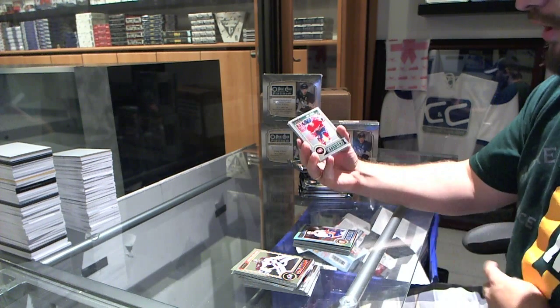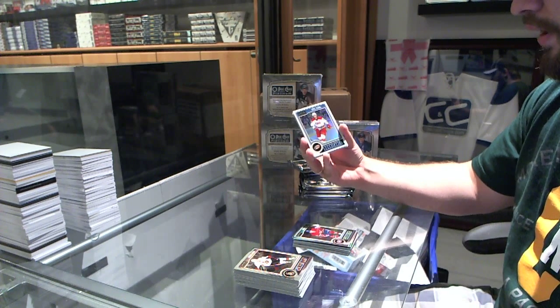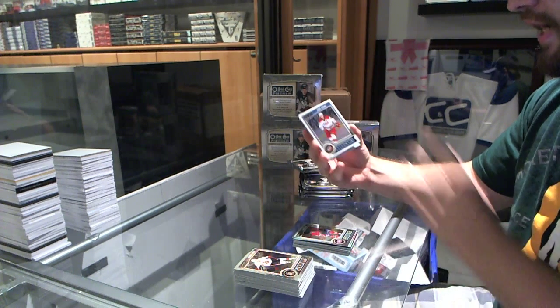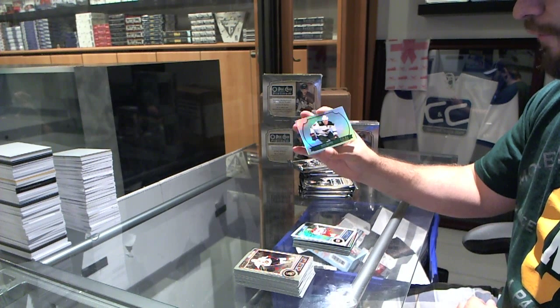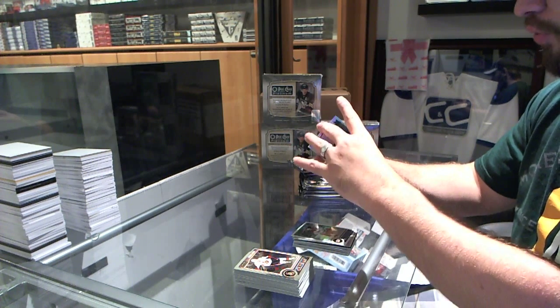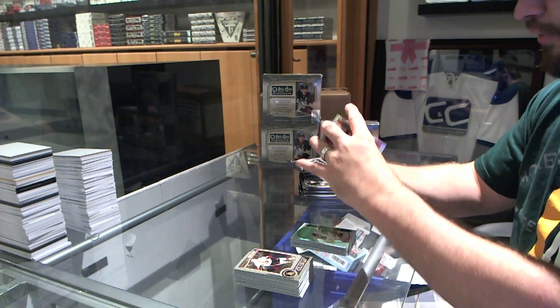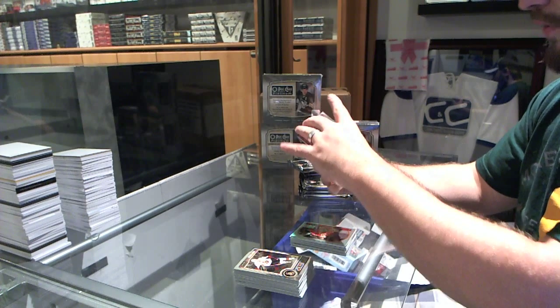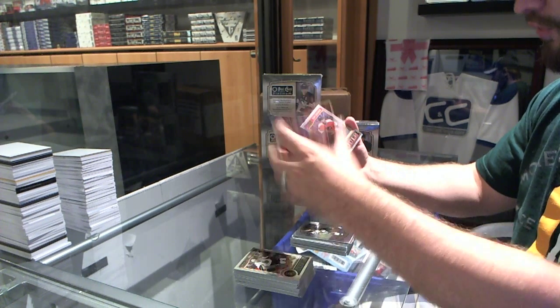We've got for the Montreal Canadiens a Uri Seacash rookie. We've got a white ice, number 2199, for the Carolina Hurricanes, Eric Stahl. We've got a retro refractor of Mikko Koivu for the Minnesota Wild, another retro refractor for the Chicago Blackhawks' Patrick Sharp, another retro of Sidney Crosby for the Pittsburgh Penguins, and a refractor of Adam Henrik for the New Jersey Devils.